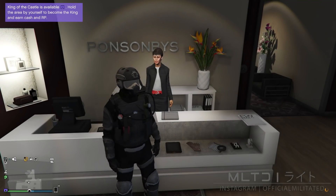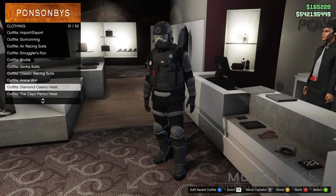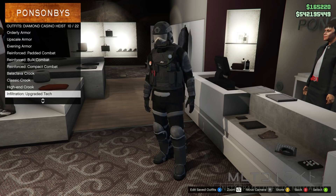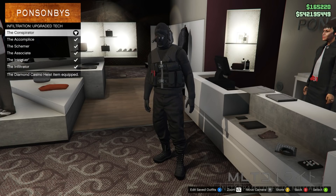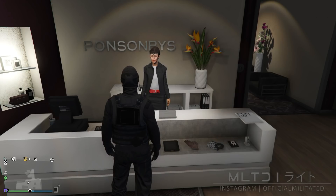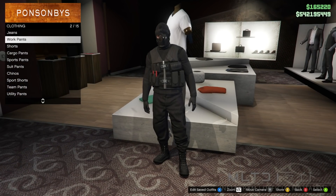Go back into the outfit section and go into the Diamond Casino Heist category. Next go into infiltration upgraded tech and purchase any of these outfits that have the pouches on the front. You need to have these unlocked from completing the heist finale of the Diamond Casino Heist. We're now going to start browsing pants and go into arena war pants.